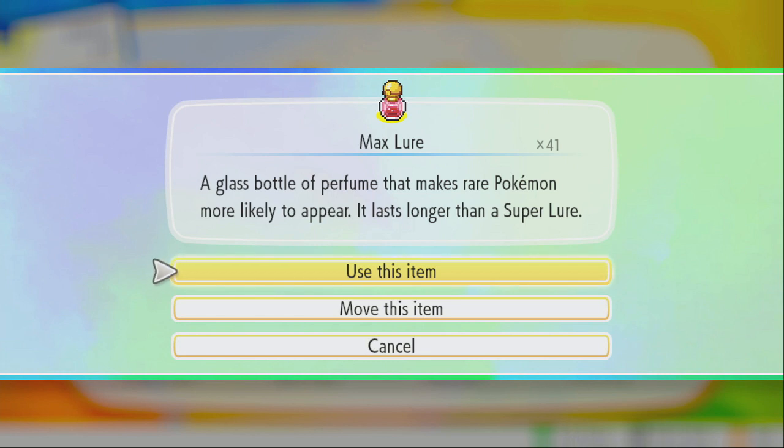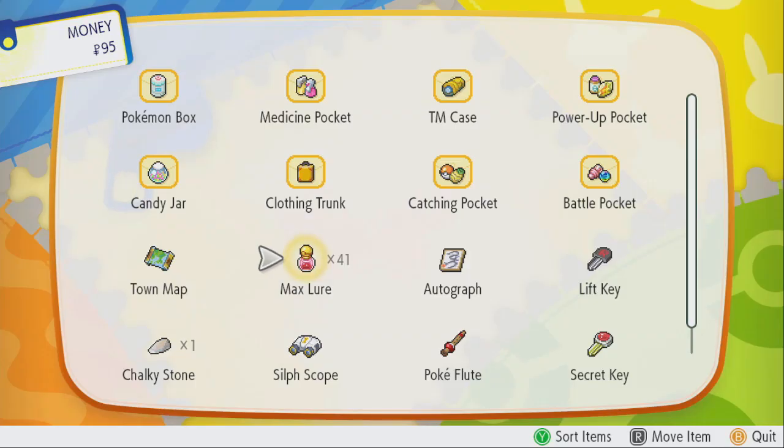For example, at a catch combo of 11 you're more likely to see rare Pokemon like Chansey or rare spawns like Bulbasaur, Charmander, and Squirtle depending on your route. There are a lot of rare spawn Pokemon that exist, and lures increase how often those appear.